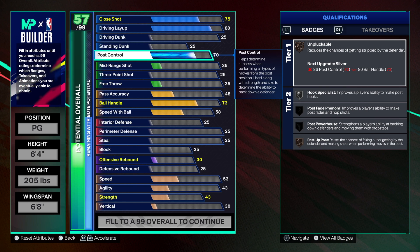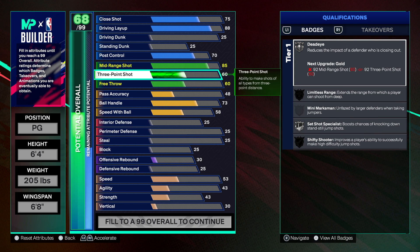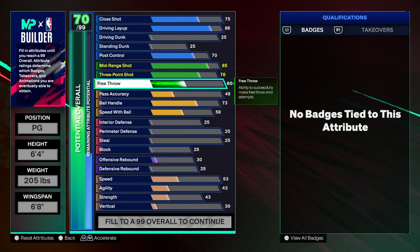Post control we're going to 70 — not higher, not lower. For the mid-range shot we're going 85. Jason Kidd was great in the mid-range, he could dribble into the mid-range and knock that shot down. For the three-point shot we're giving it 76. Some people may say that's too low, but this is the build I made — you can use it as a template and switch it up. Free throw: 82.